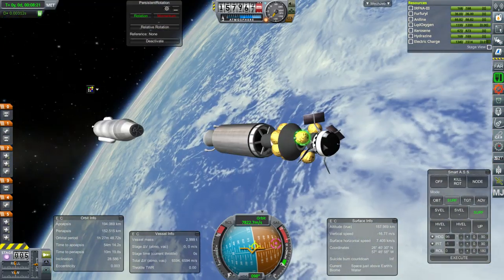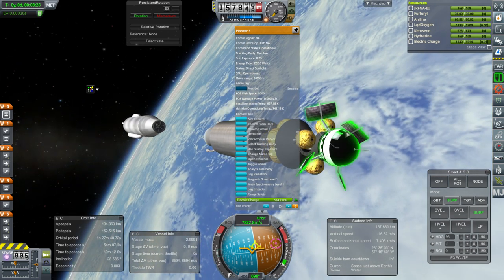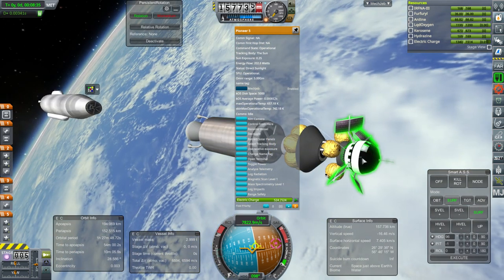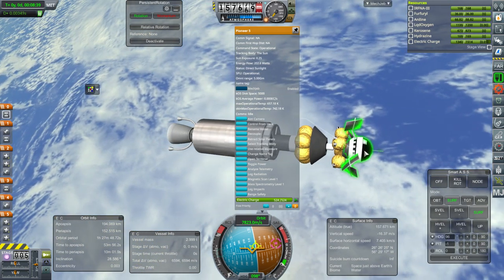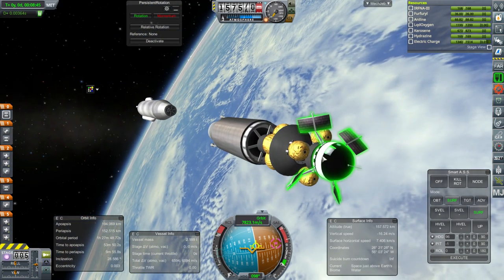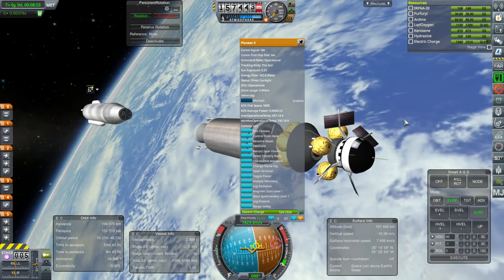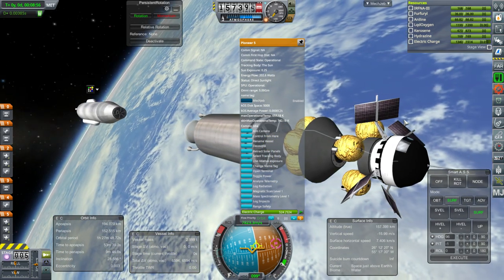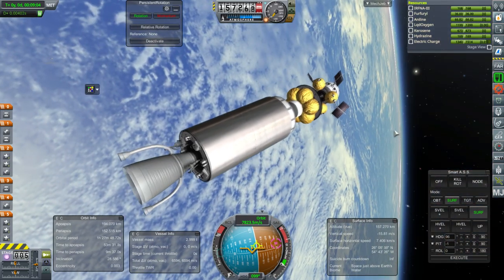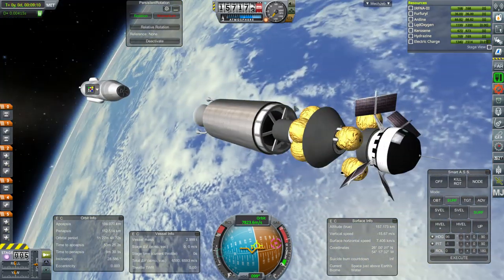Raider Nick assures me that the Pioneer 5 will be nerfed. I suggested they just make it more expensive because right now it's priced less than the solar panels plus comms plus the probe core plus scientific instruments combined. If you just priced it right it might be more balanced. There's no arguing it was a probe in 1960 that went into interplanetary space, communicated from there, and had independent control — but the 0.1 ton probe core seems questionable, and it didn't really have thrusters.